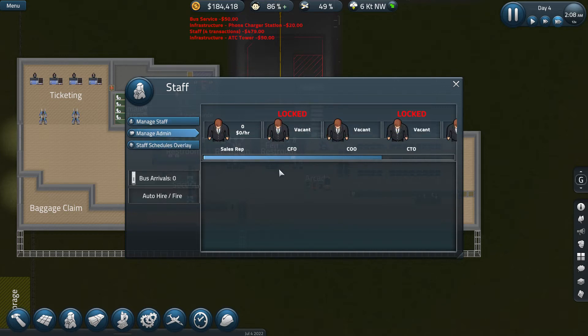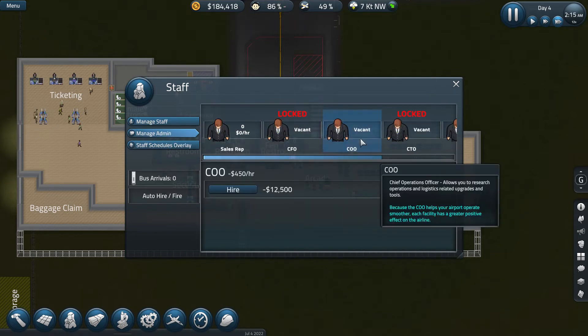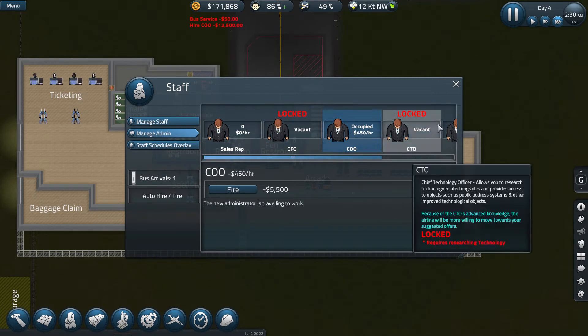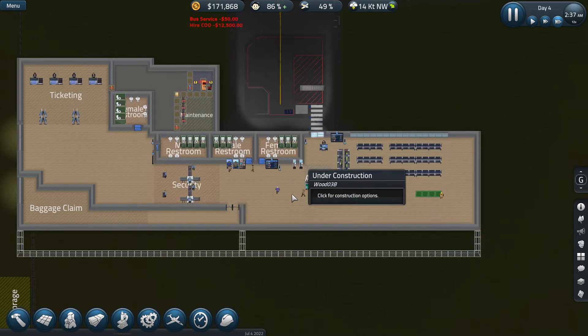Under Manage Admin, we can hire a COO. A little expensive, but you know.